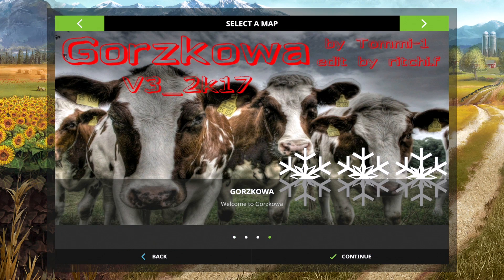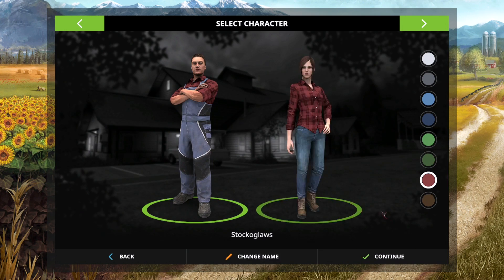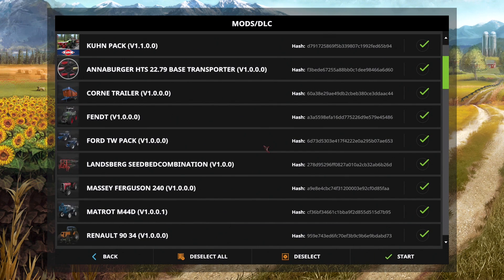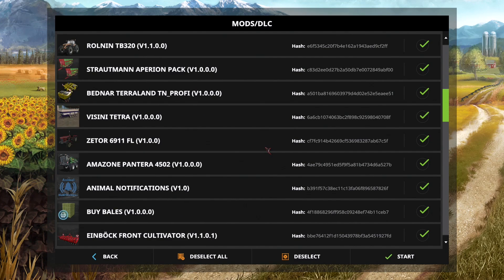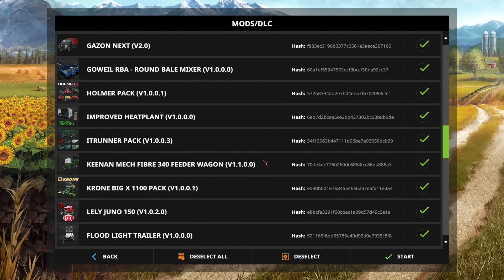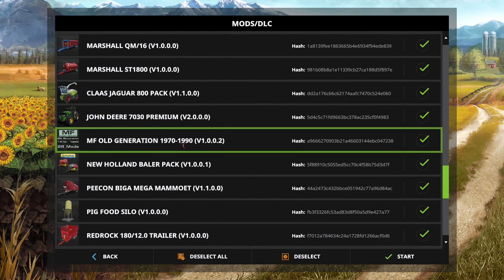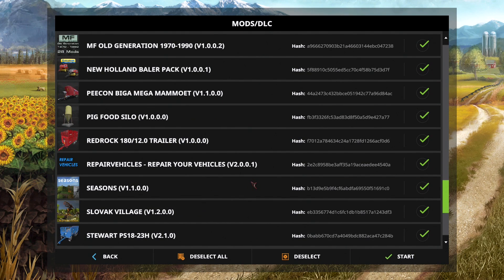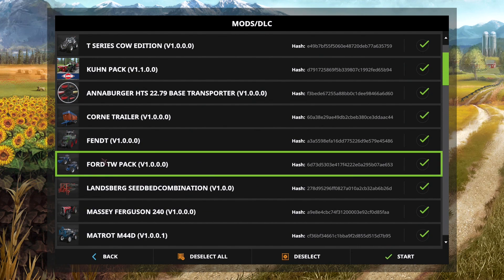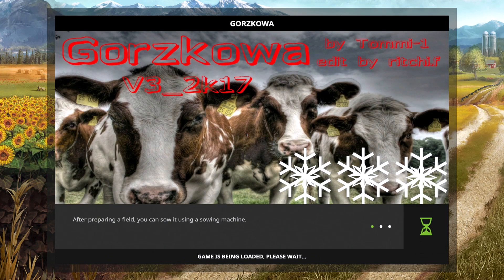We're going to go Normal difficulty. I've got this map called Gozukawa — it's a pretty cool map and it enables the Seasons mod, which I've downloaded. I've got a few mods I just like the look of, and some I've never used before, so I'm going to need your guidance. You've got the Massey Ferguson old generation 1970–1990 pack, which is pretty cool, and the old Ford tractors. You know how much I love the Ford tractors. I've also got all the DLCs that Giants provide.